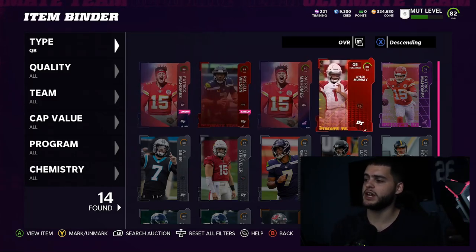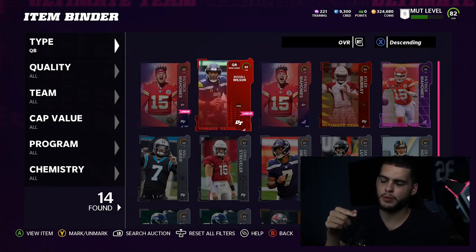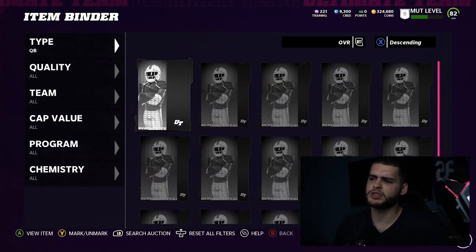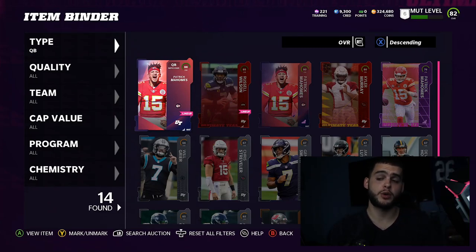At quarterback I have Mahomes, Wilson, Mahomes again, and Kyler. My power Mahomes I plan to throw into a set, but I didn't want to spend the training just yet. Russell Wilson is going to be sold. I'm keeping Mahomes because he's free, and I don't really like the other QB options right now. I'm waiting for another QB to drop — maybe a legend like Steve Young or a good Kyler card.